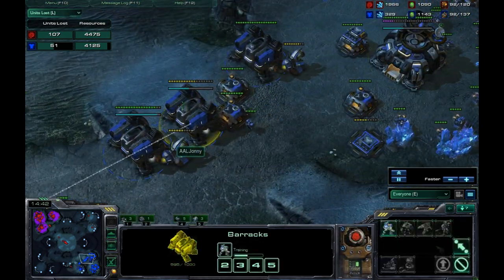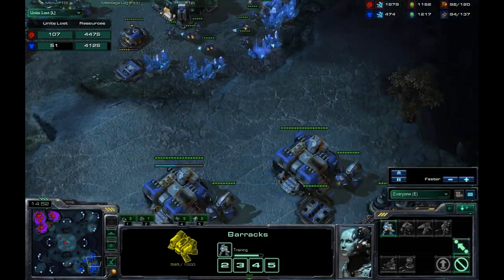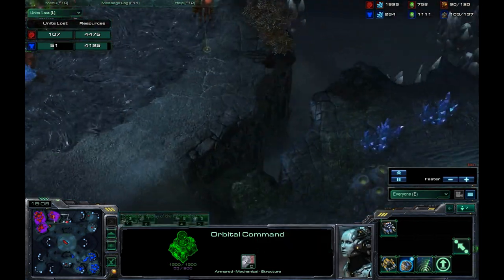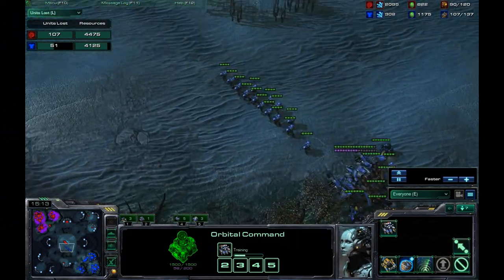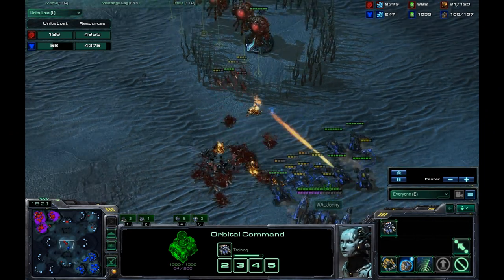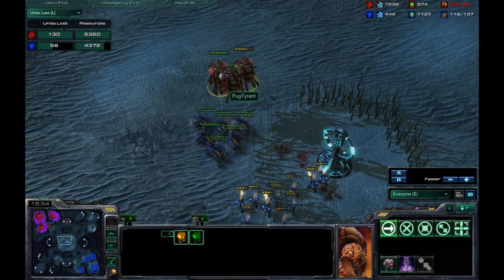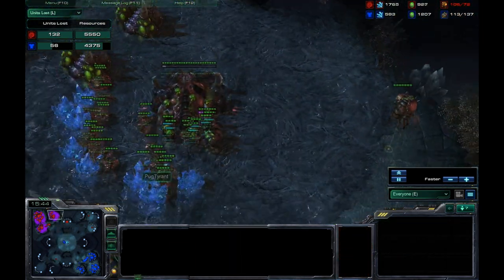I'm constantly producing and my Zerg opponent is not really spending his minerals too well. Now I'm starting to jump ahead in supply. One of my problems is I'm sacrificing a lot of MULEs to scan and see exactly what my opponent is up to so I can react accordingly. I wasn't paying attention for a second, so I stimmed back trying to save some marines. Over here is a huge deal — taking out six overlords. He's going to be supply blocked and it's going to cost a lot of minerals.